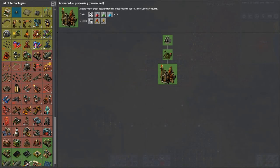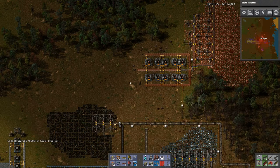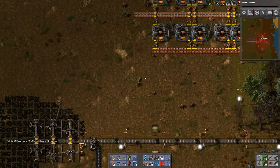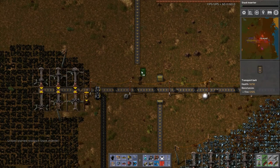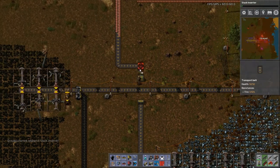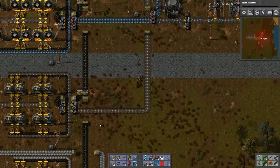Advanced oil production is done — thank you. Stack inserter size, please and thank you. I probably should have done that a long time ago. And yes, I am aware I also should have done trains a long time ago. For the time being, we're just going to route this straight down and hook it into the old line like so, because I don't feel like trying to squirrel my way through all of this again.